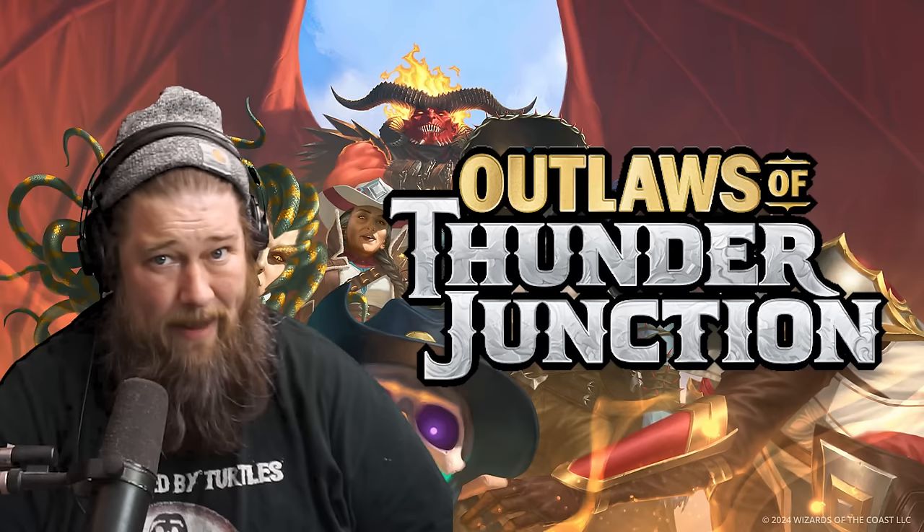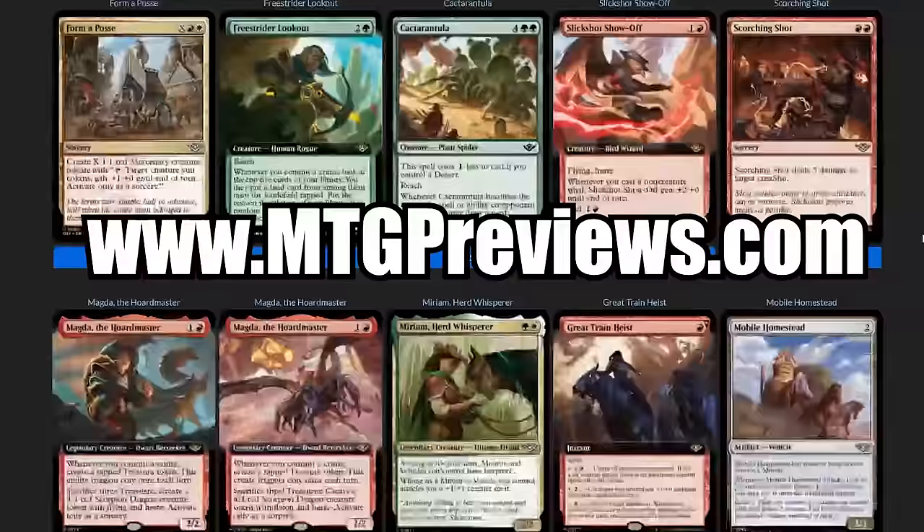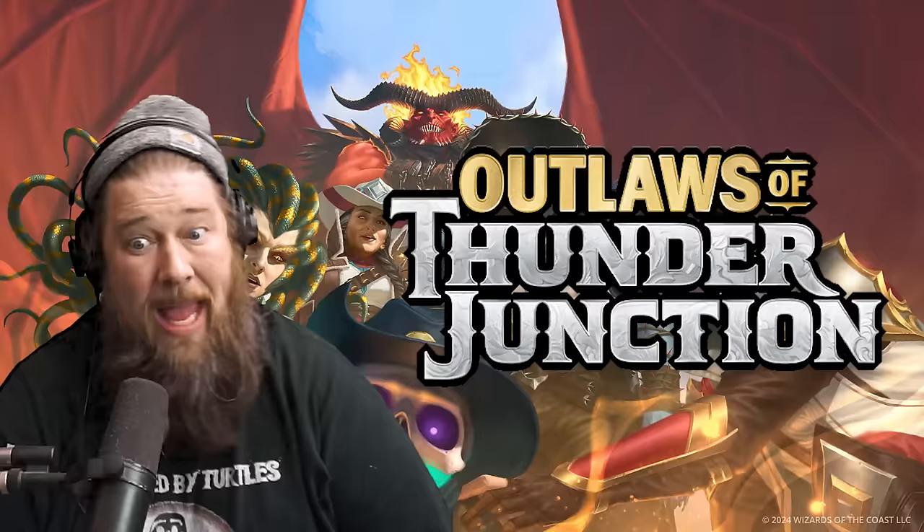Before we jump into today's cards, a couple of quick reminders. First, if you need any of these cards, you can purchase them from our sponsor Card Kingdom over at cardkingdom.com/mtggoldfish. Second, to keep up on all the latest spoilers throughout the day, you should head on over to mtgpreviews.com. Anyway, let's talk Outlaws of Thunder Junction.